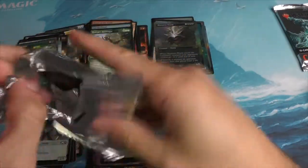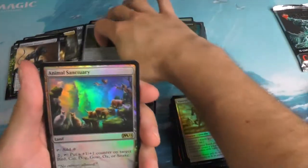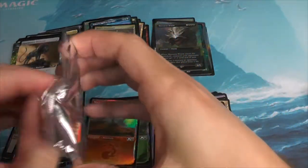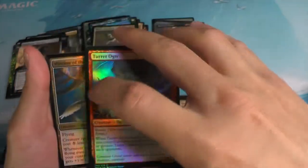We have two more packs here, that means we are almost done with our time together. I do appreciate you joining us on this episode of Smooth Magic. I hope you had a great relaxing time, some good time to slow down, decompress your day, watch some magic, listen to some very smooth tunes. Fingers crossed one of these back ones is a box stopper — let's see where all the smooth pulls are.